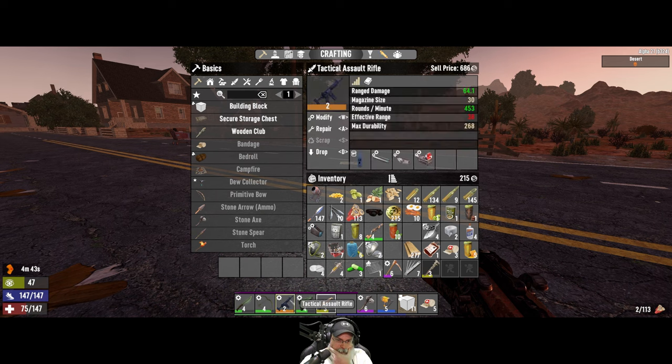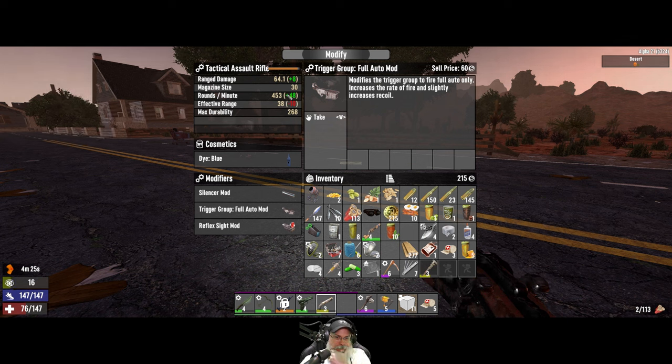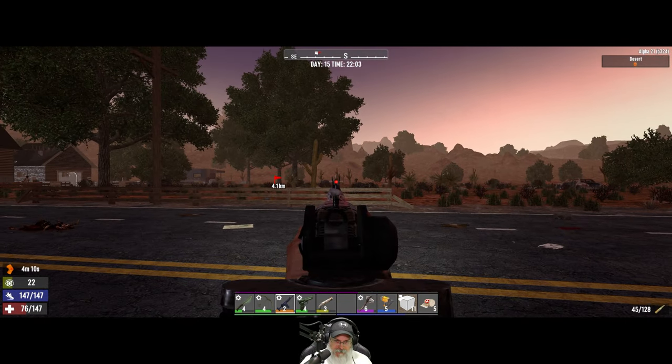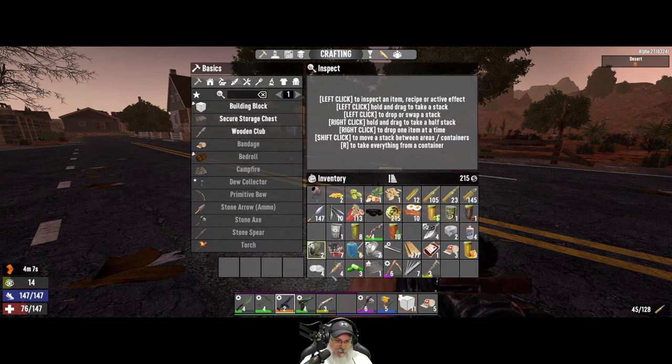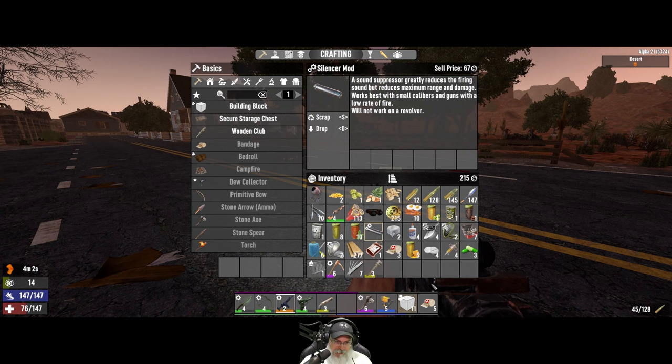Let's see if this gives us a faster rate of fire - rounds per minute plus 40, I think it does. I kind of like that but I'd almost rather - yeah, let's take the silencer off and put this on. I'd rather have more rounds in the magazine. So that gives us 15 more rounds and we'll just rely on the pistol for silent kills. We'll hang on to the silencer and put that on something else later.